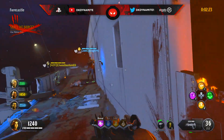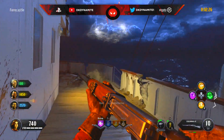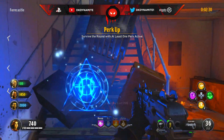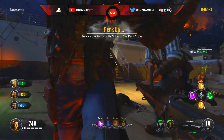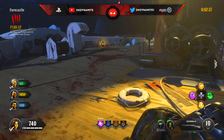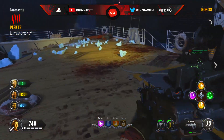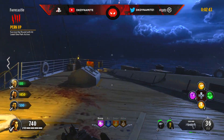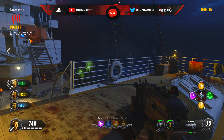Now for round number 4: survive the round with at least one active perk. This could cost you a little bit of money, unless you put on some of the easier perks like secret sauce or time slip. If you put that perk at the very first perk statue here at spawn, then you can easily build up 1500 points by knifing those zombies from the previous round, so you can go ahead and buy your one and only perk needed to complete this round.